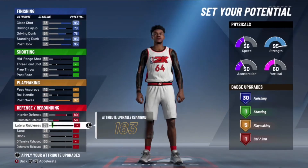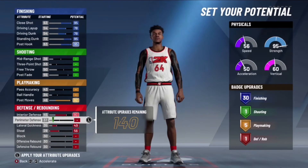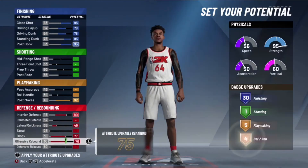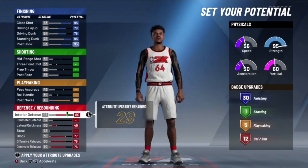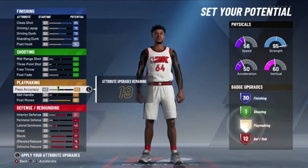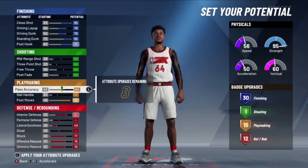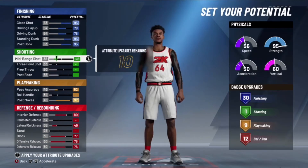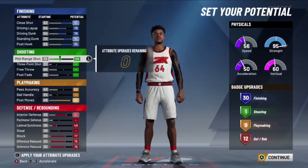Max out interior. Put perimeter all the way down — you don't need that, you're gonna be in the post because you're a center. Put steal all the way to the bottom as well, so you're not gonna be stealing that much. Max everything else in defense, and put passing accuracy to 52.